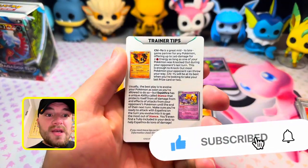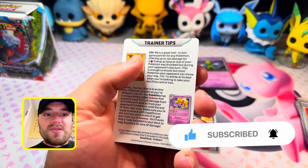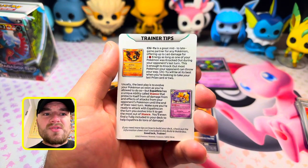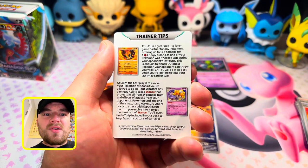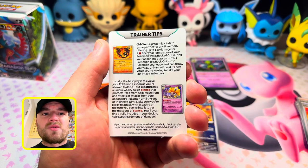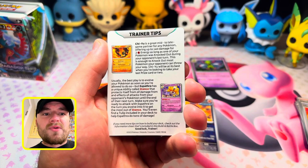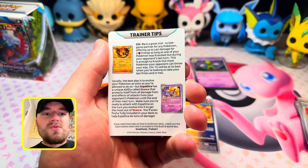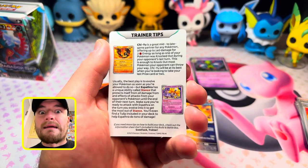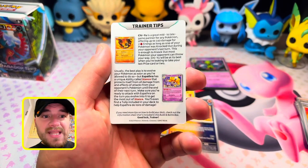This card offers trainer tips for the Paradox Rift pre-release. Chi-Yu is a great mid-to-late game partner for any Pokemon, offering up to 140 damage for two Fire Energy as long as one of your Pokemon was knocked out during your opponent's last turn — enough to knock out most Pokemon your opponent can throw your way. Chi-Yu is at its best when you're looking to take your last prize card or two. Your boy still lost, but it's all right!